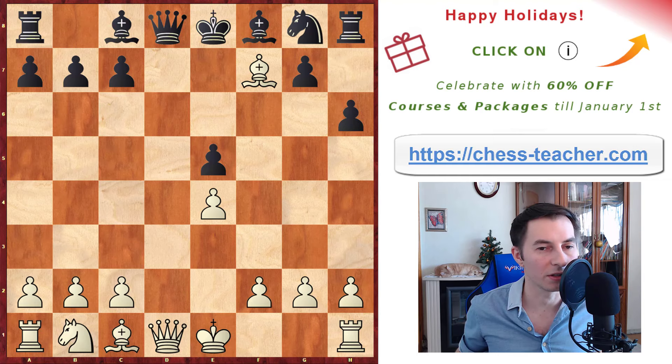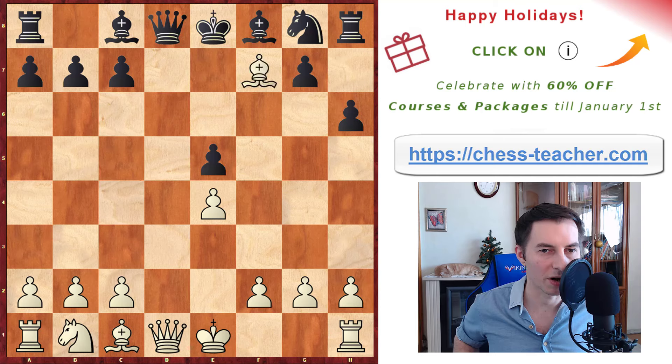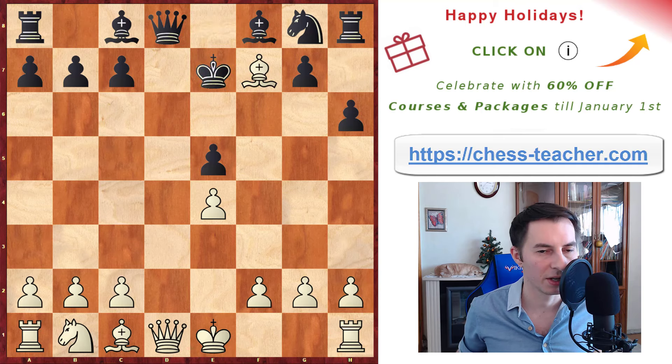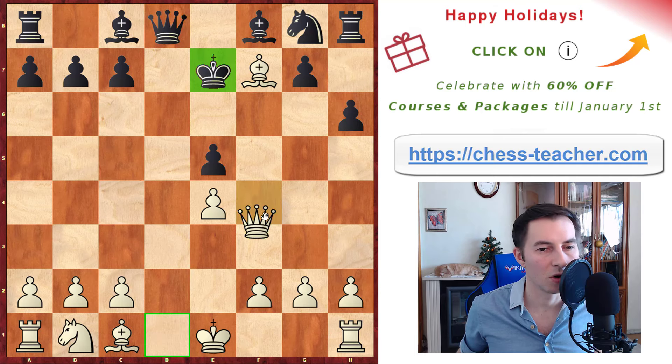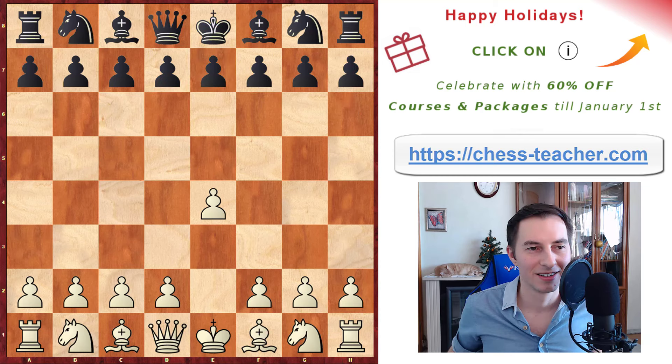After the exchange, you have a nice tactic: bishop takes f7, which really refutes black's entire setup. If they lightheartedly take the bishop, they lose the entire queen, so that is obviously winning. If they don't take the bishop, they must play the awkward move king to e7, accepting being a pawn down with an extremely vulnerable king. You can either trade queens into a winning endgame or play queen to f3 and keep attacking — either way, you're a pawn up and it's completely winning.